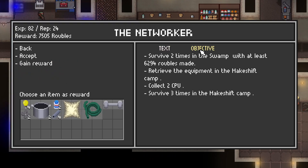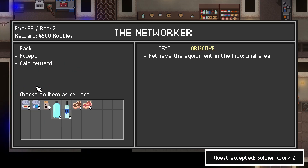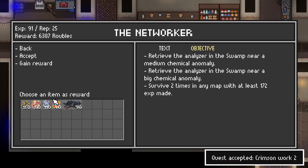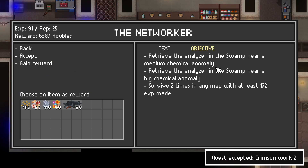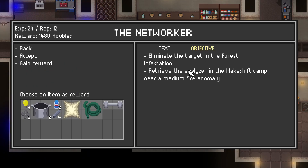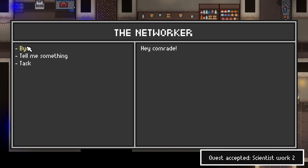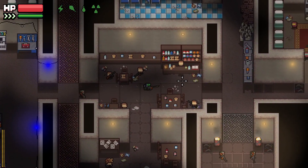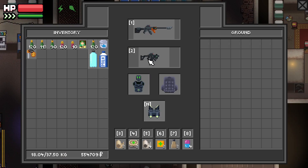There's some new stuff to do: survive the swamp twice, retrieve equipment from the industrial area, survive two times in the mall — oh that's pretty good, I was just about to go there. Retrieve an analyzer, survive two times in any map — that's not bad. Eliminate an infestation and retrieve that as well. Not a bad set of quests overall.